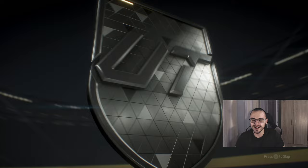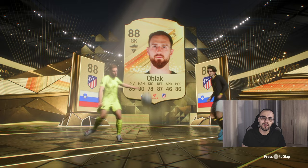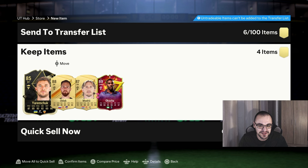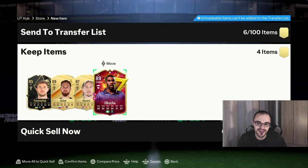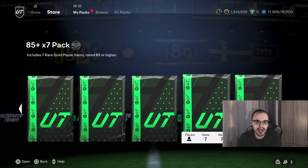Next up we have an 85-plus times 4 — not a special card again. I'm starting to get a bit disappointed with all these packs — we always get walkouts, double walkouts, but never a promo hiding behind them. Oblak and Modric are still decent pulls from an 85-plus times 4. But you know what? You complain and you receive — we do get JGO Culture here! I did pack his prime version earlier and I'm enjoying him — he's quite a good player. That's a decent pack.